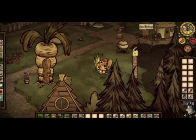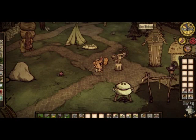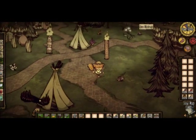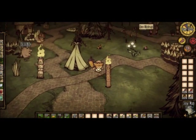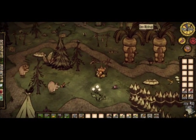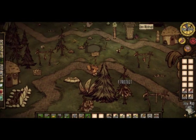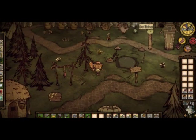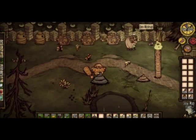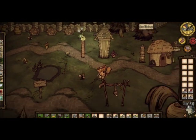I've got pig houses and rabbit hutches scattered throughout to create somewhat of a population in the village. You'll also see drying racks here and there. Dried meat is definitely the way to go — raw meat is going to hurt your sanity, so I find myself always in need of drying racks. Up there you can see my bee boxes; that's where I harvest my honey.